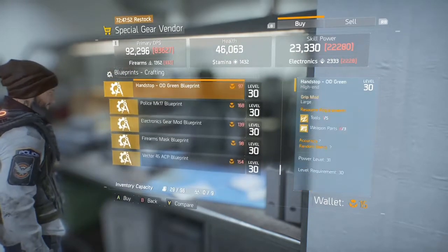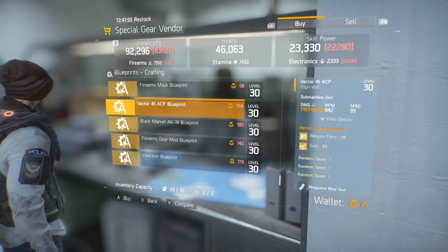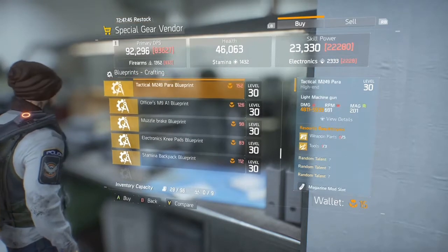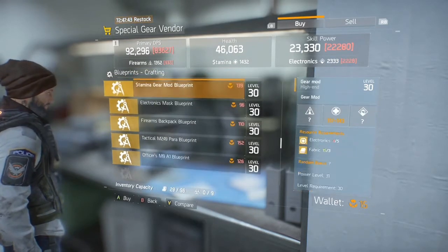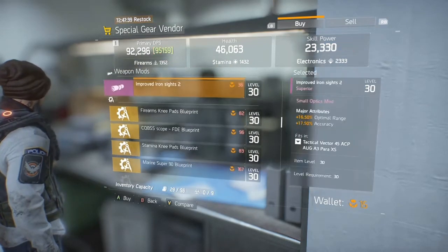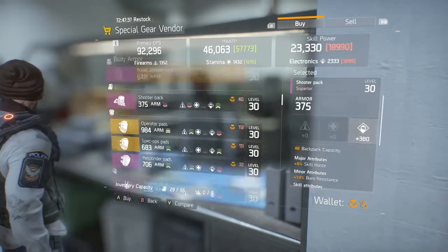You can get it from your special gear vendor. Mine isn't showing in the gear vendor because I already bought it — it disappears once you buy it. You'll find it in the tech wing from your gear vendor, and you can get it once you hit level 30. You don't actually have to go into the Dark Zone. You can buy it with Phoenix credits, which is a grind, but it's only about 90 so it shouldn't be too hard.